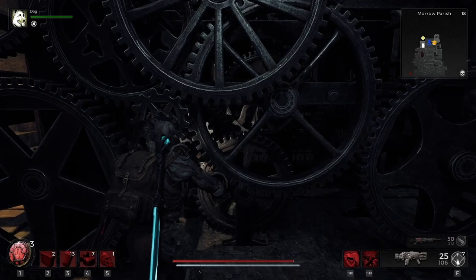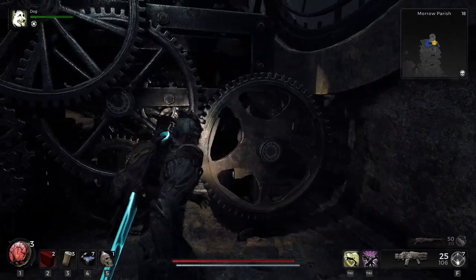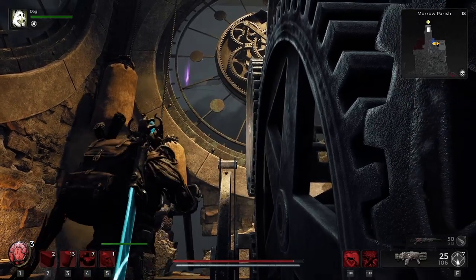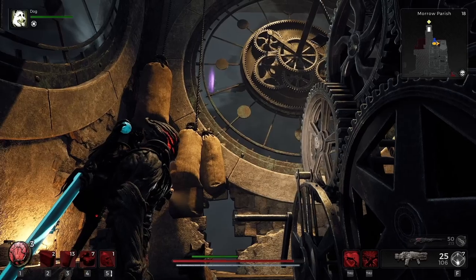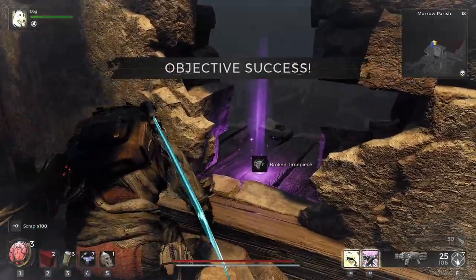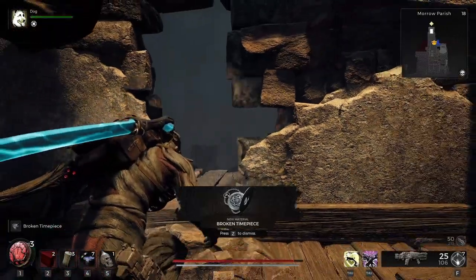With the mechanism fixed, you're going to notice a lever that you need to pull. So let's interact with this lever here. This is going to raise these bags to the left, revealing the gap in the wall, but also getting the clock working. As the minute hand moves, that item you can see is going to drop, and you'll be able to collect it from the hole in the wall. And what you get is the broken timepiece — objective success.